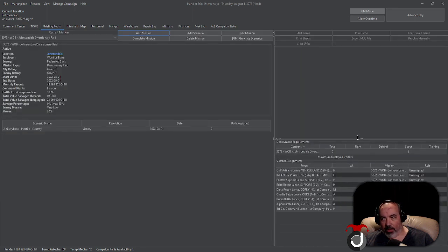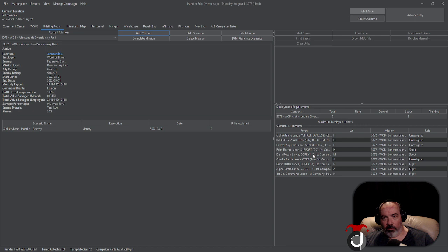In the Briefing Room you'll see your deployment requirements. For this contract we have to deploy at least five forces — lances in this case since we are a mech company — but two of those lances have to be set to Scout. I'll explain what each role does. Initially, the role for each of your lances is going to be 'Unassigned.' If you click on it you'll get a dropdown that says Fight, Defend, Scout, or Training.